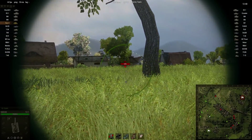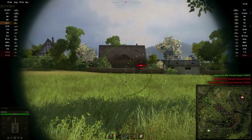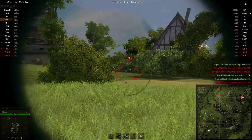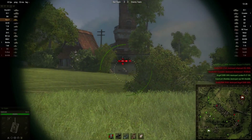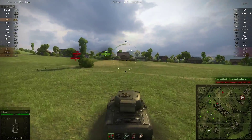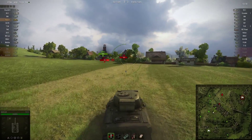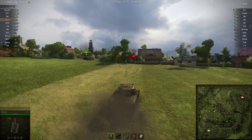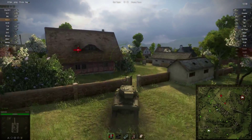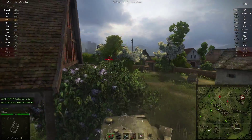We're dealing with a Sherman there which we know we can pen if we can see him, although I'm only getting bits of his silhouette — that's a miss, gotta lead that target. I want to be careful not to overextend too much because I don't have a whole lot of backup near the city. High rate of fire but low damage, so you gotta be careful.